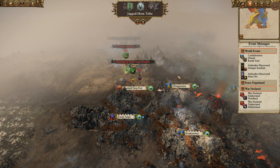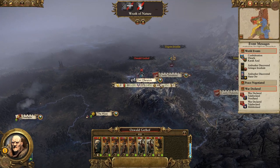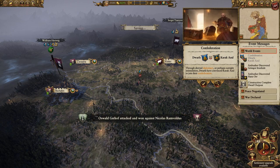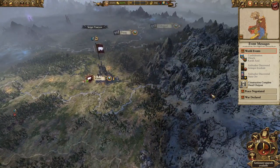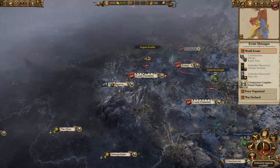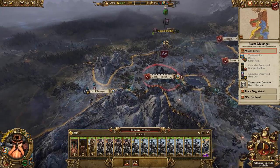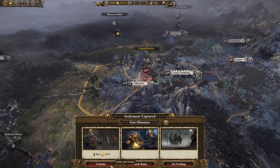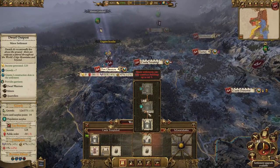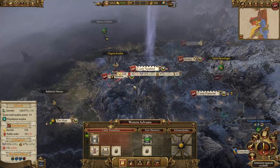I'm not sure what the Skaven clan is called — the Hell Pit clan? Not sure. War Fervor — no, we don't want that, we need that gold right now. An ambusher was discovered — they just razed Fort Oversteer, that's awesome, let's take that. I'd prefer to take it with Grimly but there's no way he can reach — we have to take it with Ungrim. If we don't take it this turn they'll take it, so we have to do that now. It doesn't make sense not to complete the province.